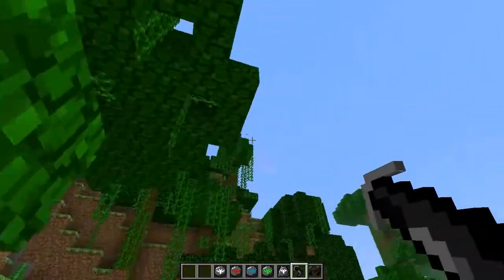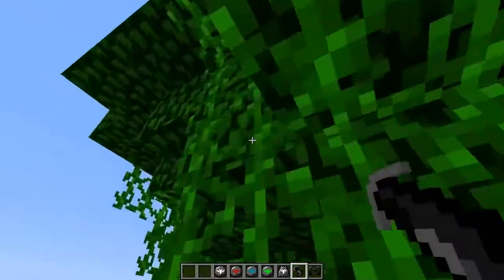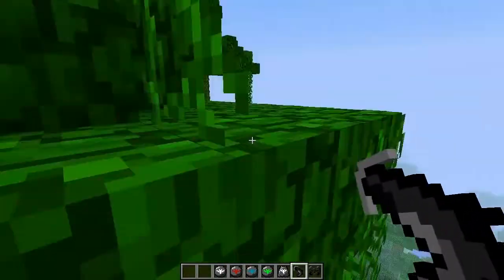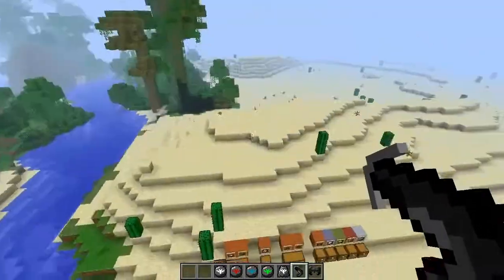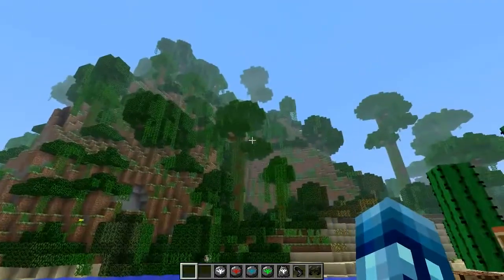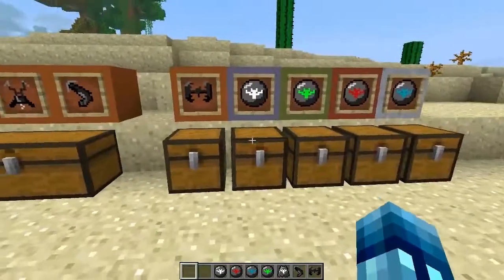The grappling hook is pretty simple. All you do is right click to drag yourself towards whatever you want. You keep right clicking — it's not necessarily a traditional grappling hook, it's more like a grappling hook with rapid fire. You just keep doing that. That's pretty much it for the grappling hook. Those jungle biomes are very laggy and my game is not liking it right now.